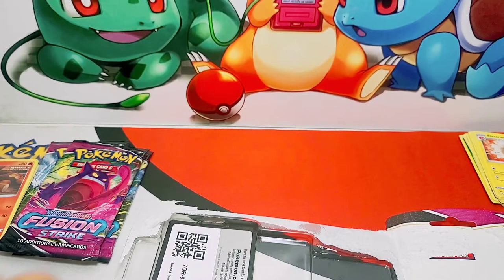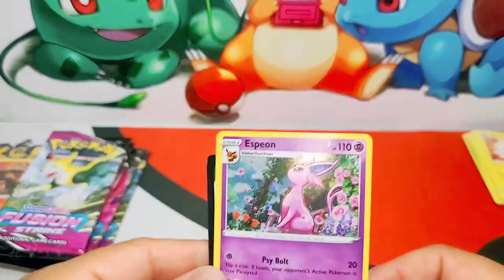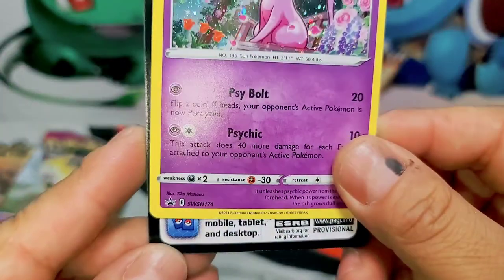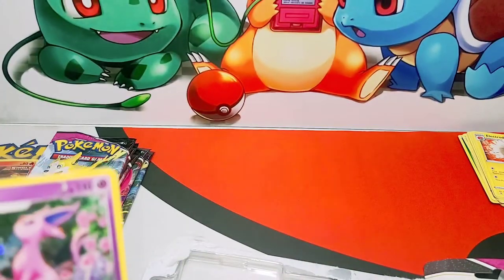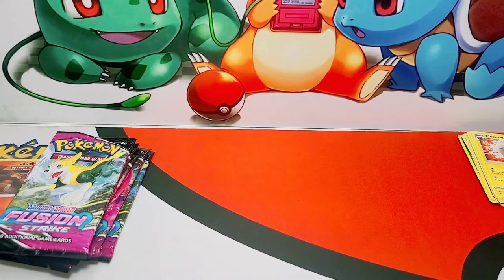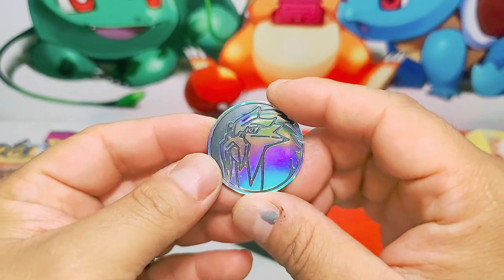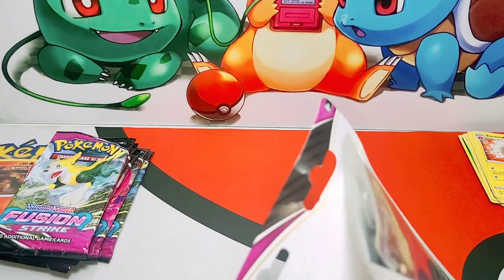We pull the packs. Oh, a beautiful Espeon! This is a beautiful card. Who is the artist? Tika Mutobe. The code card is there for you guys. And here we go — on the beautiful Eevee coin, or Eevee... Eevee, I believe. All right, let's move on to the next blister.